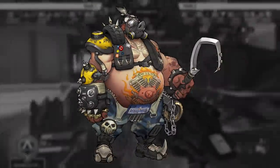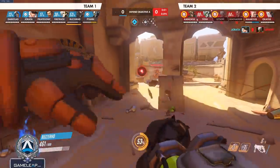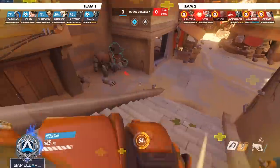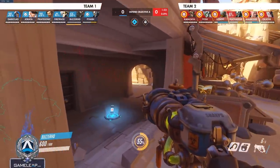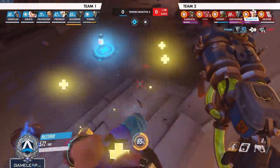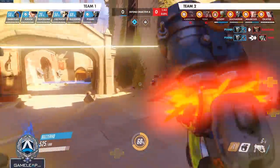Moving on to character number five on our list, we have Roadhog. The biggest tip for Roadhog is that he should engage in waves based on cooldowns and disengage with no successful hook hits. This is where you peek at natural cover, try to confirm a kill, use your Breather to get out of danger and move your physical body to a safe position, and then you don't re-engage until both your Breather cooldown and your Hook cooldown are back online.